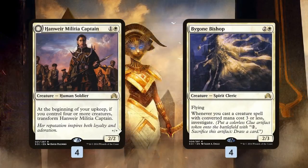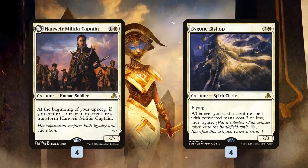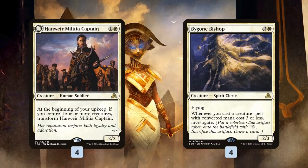The biggest payoffs for Oketra's Monument are Hanweir Militia Captain and Bygone Bishop. Hanweir Militia Captain is only a 2/2 for 2, but if we have 4 or more creatures we get to flip it around, and its power and toughness become equal to the number of creatures we control, which means we're often going to have a 5/5 or a 10/10 for just 2 mana. That's super big, and it also makes a 1/1 on each of our turns, so it keeps growing itself and growing our army.